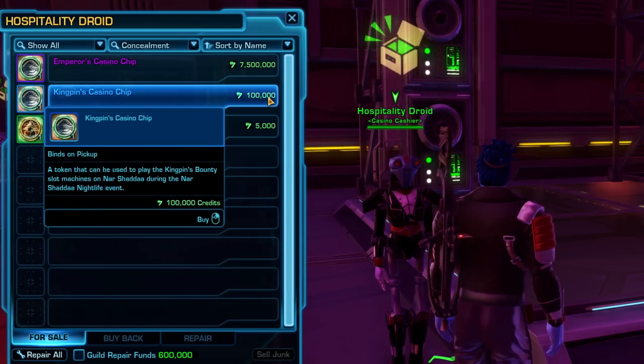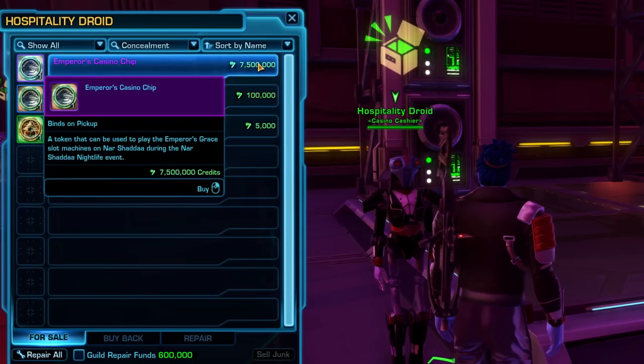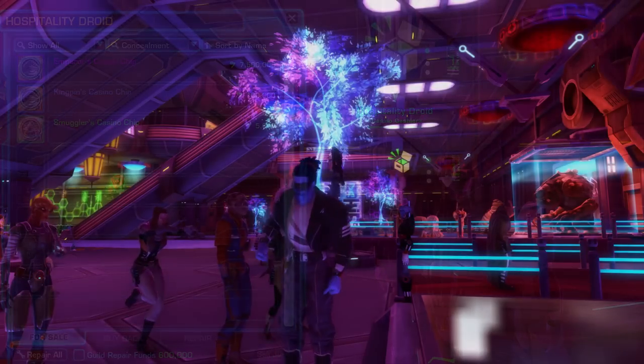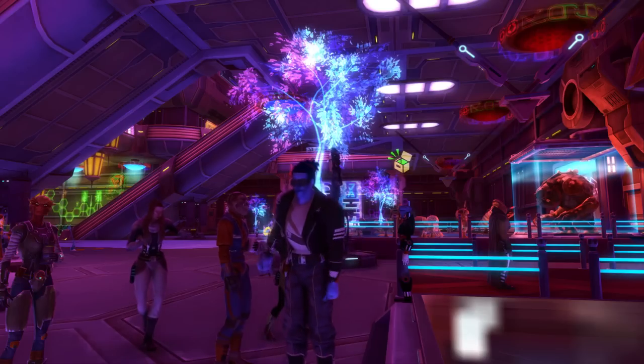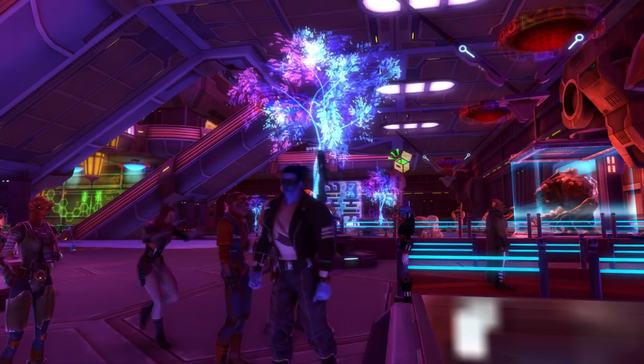The Smuggler's Casino Chip — the green one — is 5,000 credits. The Kingpin's Casino Chip is 100,000 credits — the blue one. And the purple token is 7.5 million credits. While that's a crazy amount, I've got some great news: there are some easy ways you can pick up Emperor's Tokens without having to pay a single credit.